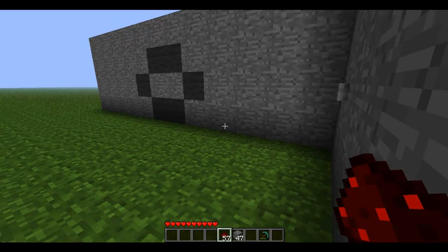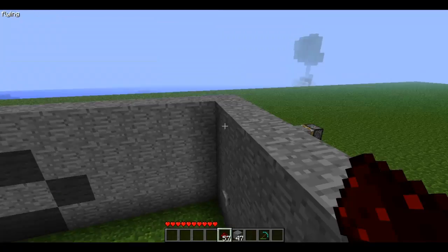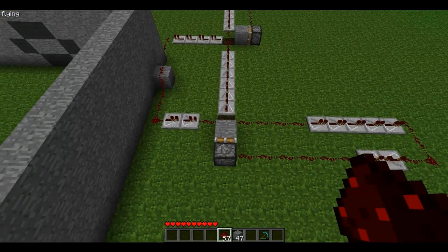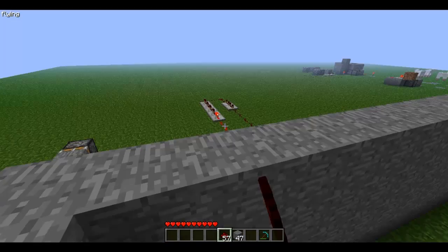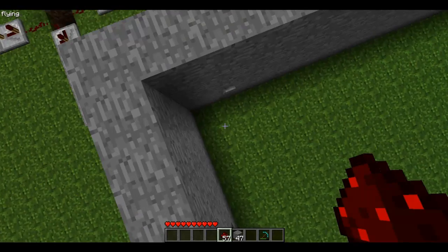Now what I made here — I'll actually show you all the wiring back here. It's not that hard to make. Basically what happens is, when I click this right here, follow along — you can see it activates that piston.